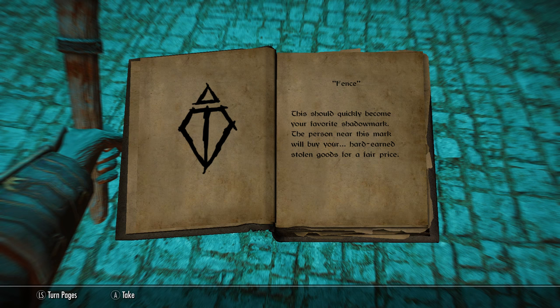You'll find some fences unlocked during the main Thieves Guild questline, but there are a few hidden ones you can locate using the fence shadow mark. You can then do a quest for them and be allowed to sell stolen goods. Keep an eye out especially in Windhelm and Markarth — hint hint. Huntingbrew uses only the finest natural honey, not that sludge you'll find at Golden Glow Estate.